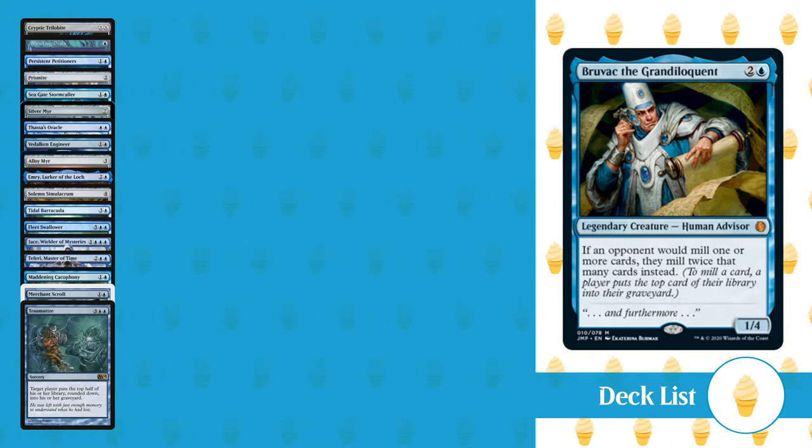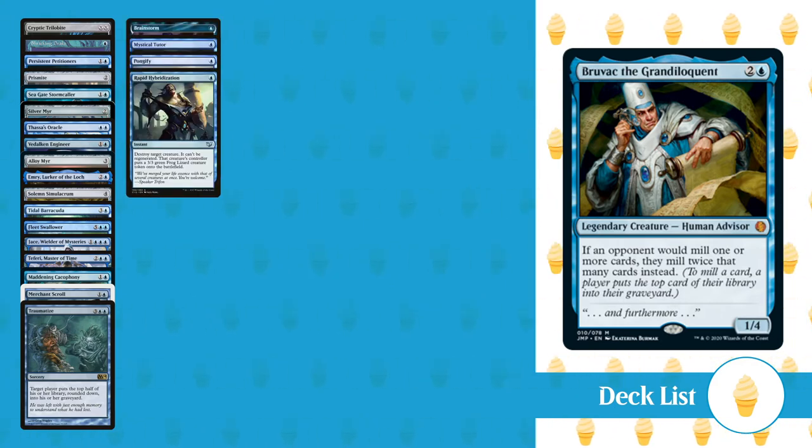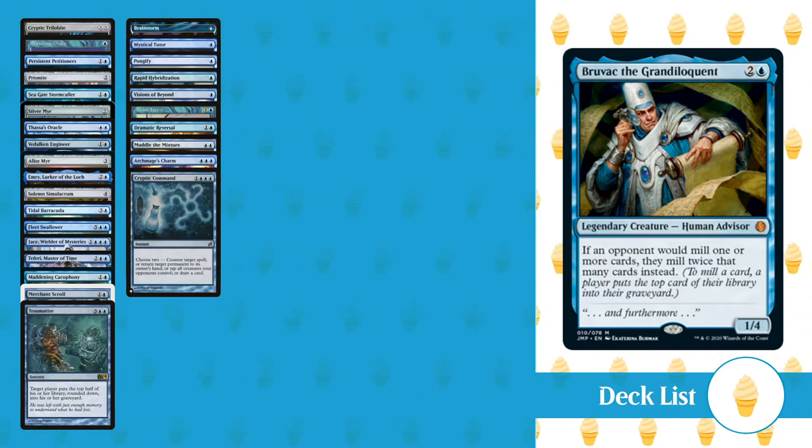For Instants, we have Brainstorm, Mystical Tutor, Pongify, Rapid Hybridization, Visions of Beyond, Brain Freeze, Dramatic Reversal, Muddle the Mixture, Archmage's Charm, and Cryptic Command.